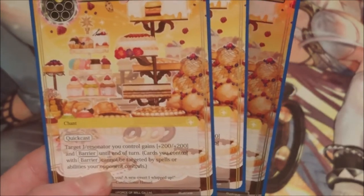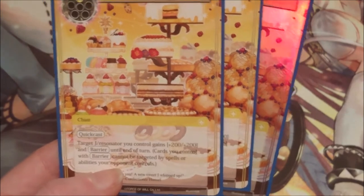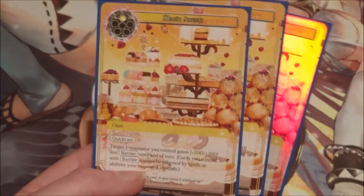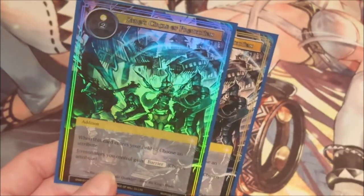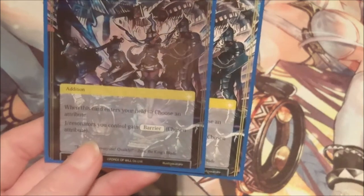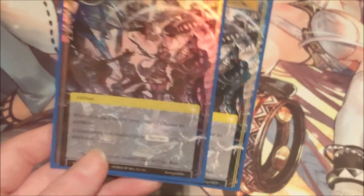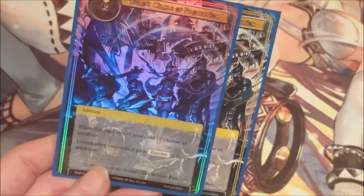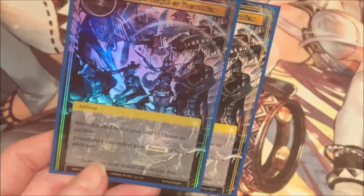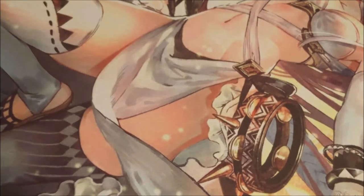Next up we have three copies of Magic Switch — exclusive to the Million starter deck. It's a one-cost one-drop quick cast: target J-ruler or resonator you control gains 200/200 and barrier until end of turn. Cards with barrier cannot be targeted by spells or abilities your opponent controls. That's a nice simple way to protect our cards from targeting. We're also running Zero Circle Protection — the three-cost addition, one light and two void — where when it enters the field we choose an attribute and J-rulers we control gain barrier from that attribute. Barrier specifically blocks targeting, so area effects that aren't targeted still get through.